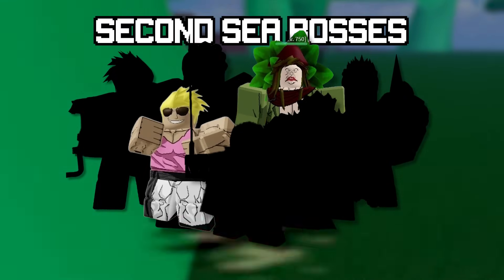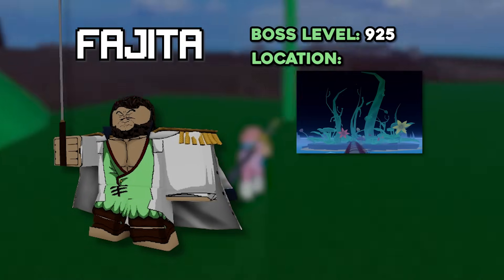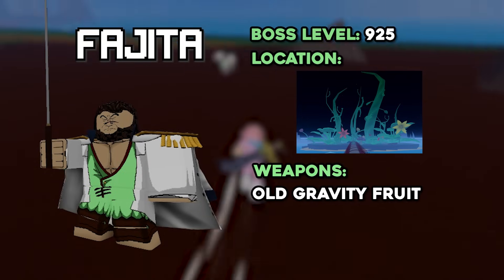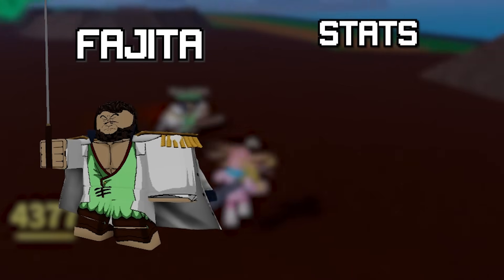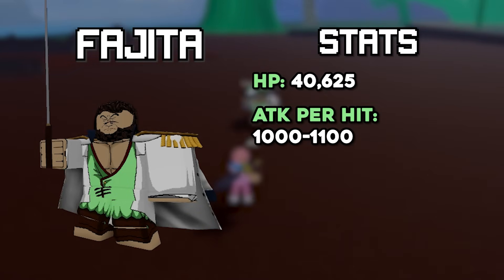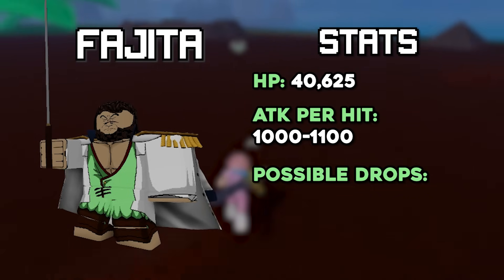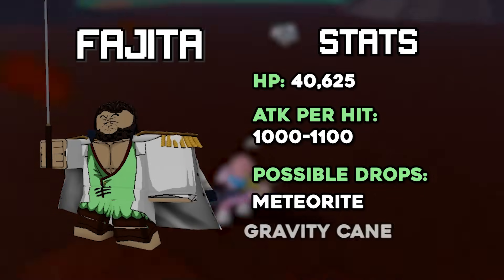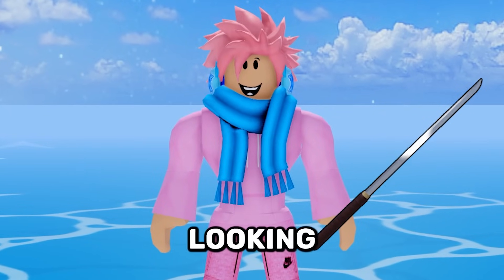The next boss is Fujita. This boss is level 925 and he spawns in the green zone at a rocky-looking area. He has two weapons: the old version of the Gravity Fruit, and a sword called the Gravity Cane. He has a total of 40,625 HP and does around 1,000 to 1,100 damage per hit. When you kill him, you have a chance of getting a Meteorite — an item used to upgrade weapons — and also a chance of getting the Gravity Cane Sword.